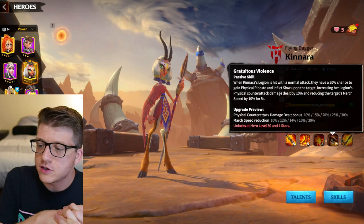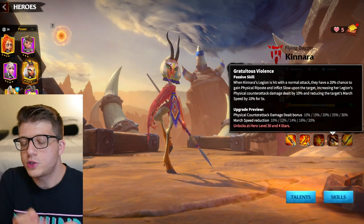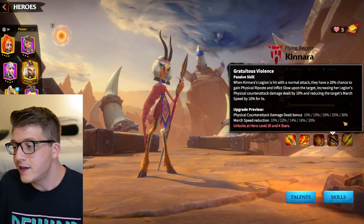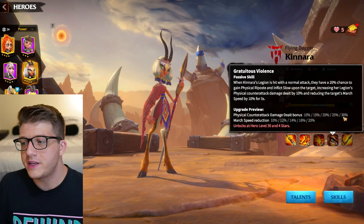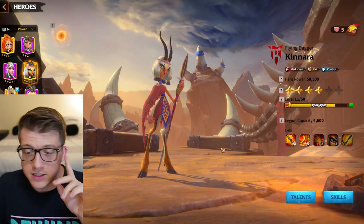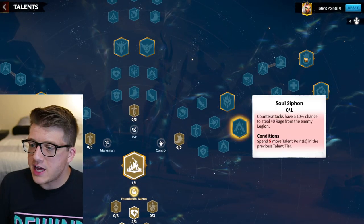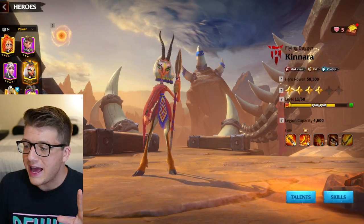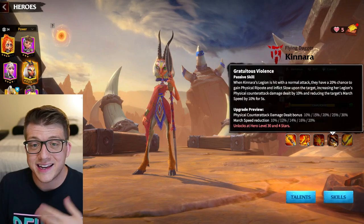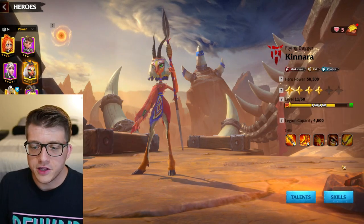Her third skill gives all marksman units up to 30% physical attack — a very strong generic skill. Her fourth skill: when hit with a normal attack, 20% chance to gain physical riposte and inflict slow, increasing physical counter-attack damage by up to 30% and reducing target march speed by up to 20% — a snare and slowdown just like Velen's kit. The extra counter-attack damage punishes enemies hitting your Kinara. She pairs incredibly well with Fregar, and with the control tree she can debuff enemies further, steal rage, or silence. Every skill point you invest in her is huge.